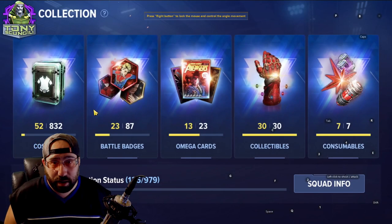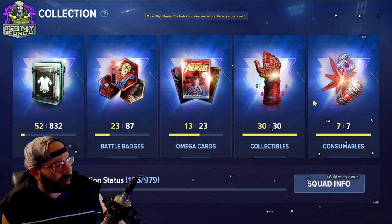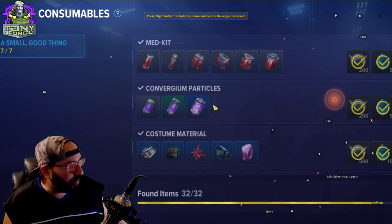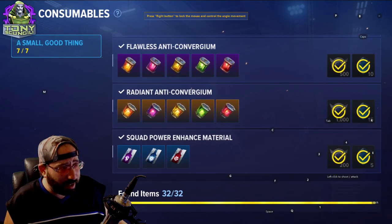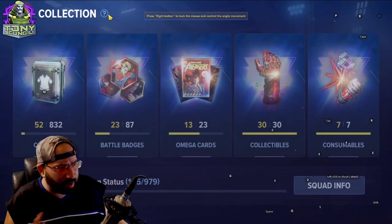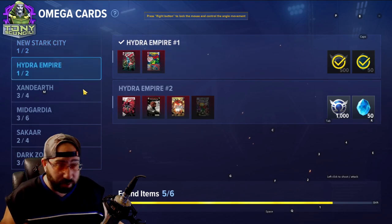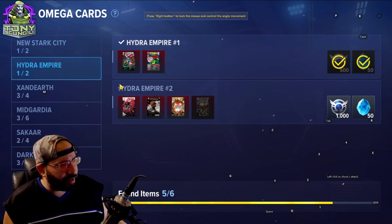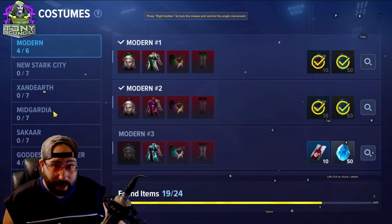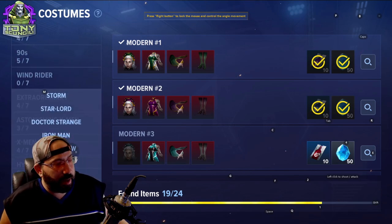Collection is where you track what you've received during gameplay — collectibles randomly located around the world, consumables, and omega cards you can track which ones you've pulled. Completing a collection gives you a decent chunk of rewards. The coolest thing here is you can track costumes — for example, looking at Spider-Man costumes to see all available sets.